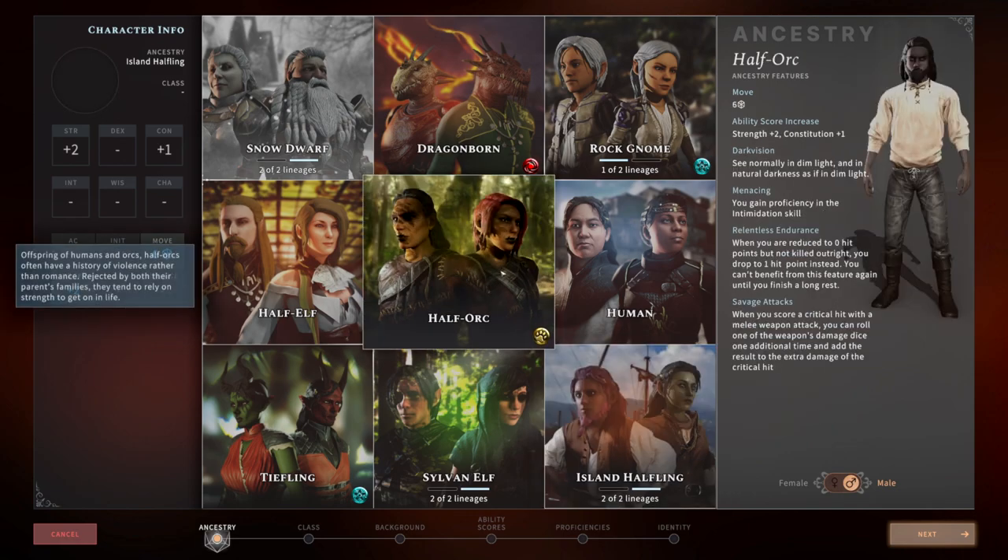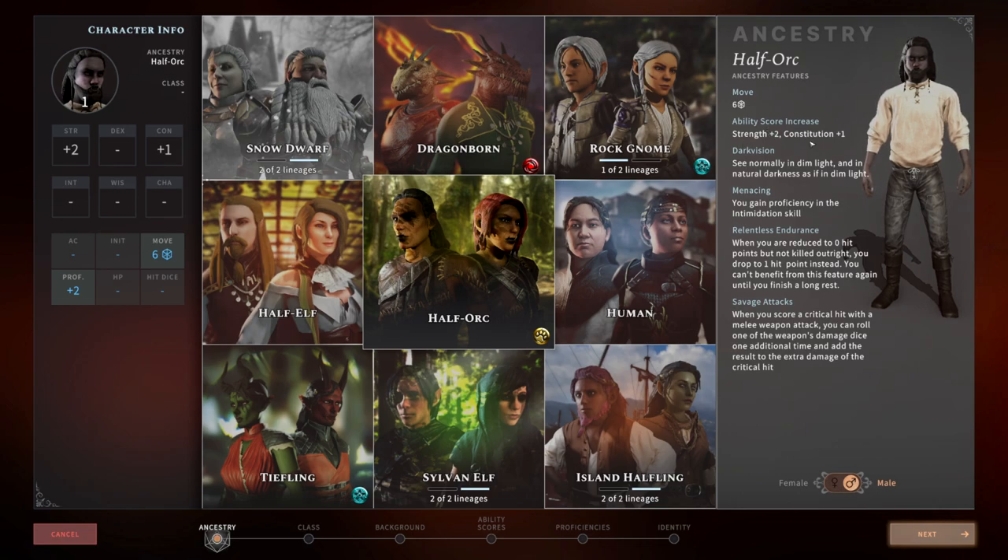If you purchase the Primal Calling DLC, you unlock the Half Orc. The Half Orc gets a plus two to strength and a plus one to constitution. They have dark vision. They get Menacing, making them proficient in Intimidation, which can come in handy in dialogue. Then there's Relentless Endurance — if you would drop below one hit point, you go to one hit point instead, giving you a chance to be healed or get off another attack. And Savage Attacks means when you critical hit, you roll an additional die of damage — so three damage dice instead of two.